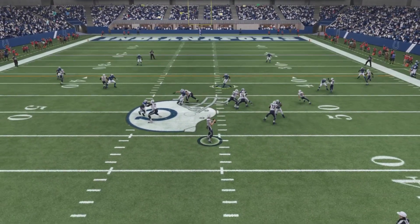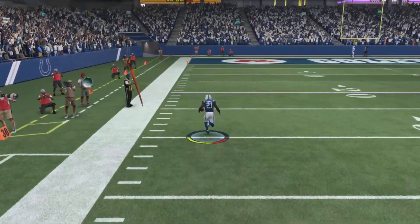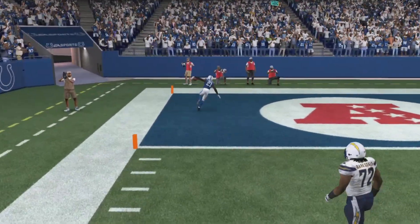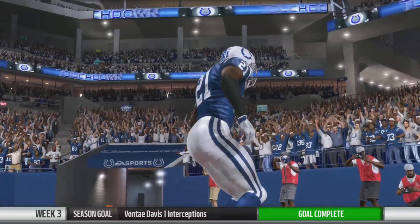The other two gameplay features I would like to see brought back are the quarterback avoidance stick and the high and low pass. I believe we've only had the high pass over the past couple of years since Madden 18, but I would like to see the low pass back, especially for possession catch animations.